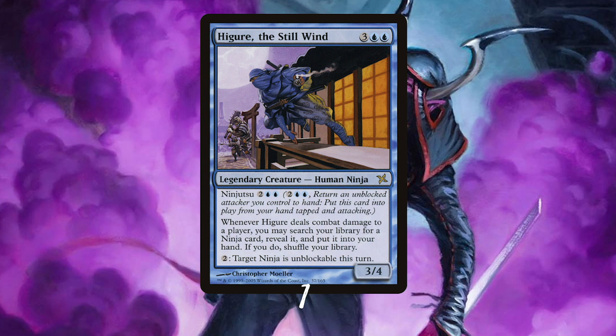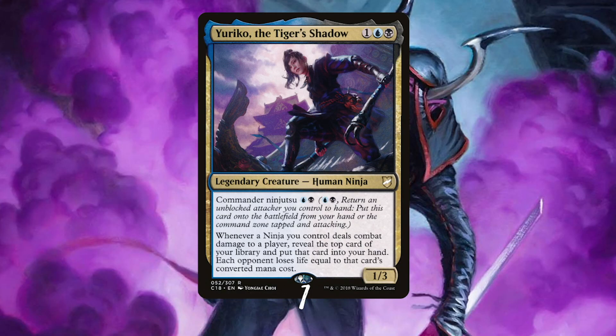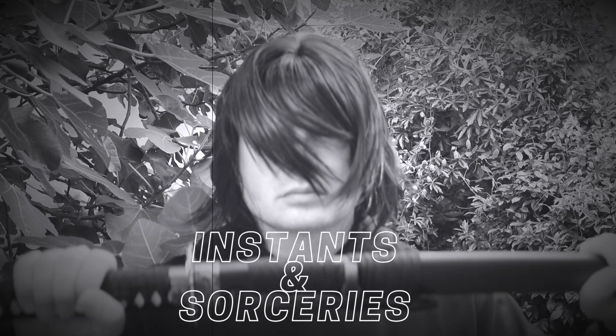Higiri the Stillwind is our first legendary ninja and my favorite in the deck — he searches for other ninjas and makes them unblockable. But we could ask for a little more, because there's another awesome legendary ninja in this deck: Yuriko. When Yuriko deals damage, you reveal the top card of your library, put it in your hand, and each opponent loses life equal to that card's mana cost — a very strong ninja for its cost.